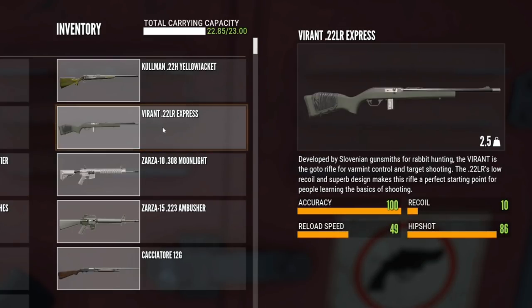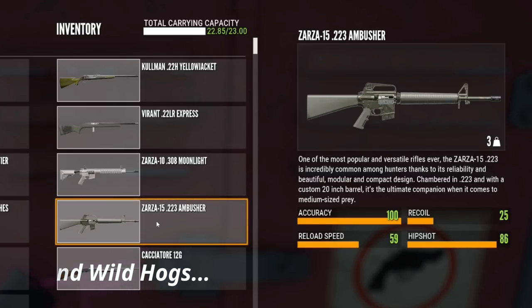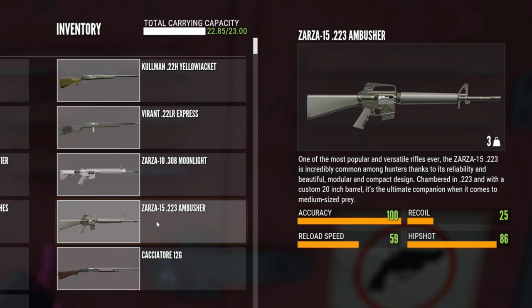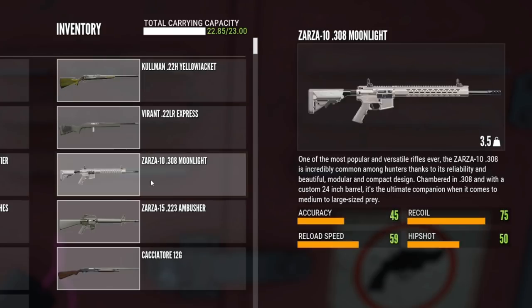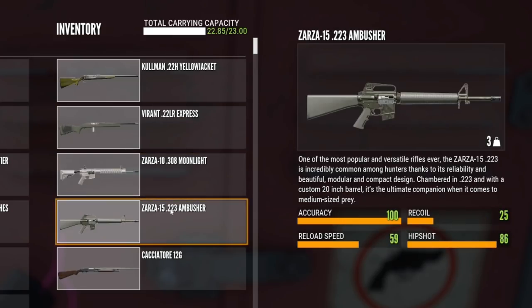Then we have the Vyrant 22LR, and I've selected this over the Zarza 22 because it has 10 shots. While I don't mind using the Zarza 22 on things like turkey, when you're hunting quail in the air you really do need those 10 shots — that is why I picked the 22LR. We have the Zarza 308 which you can use on gators, whitetail, and black bear. We also have the Zarza 223, which is absolutely fantastic for grey fox — it has the range the Kalman doesn't. The 223 almost makes the Kalman obsolete, but because I have the pack mule skill I'm able to carry an extra 3kg of space and bring both.